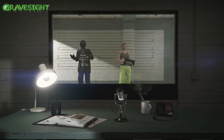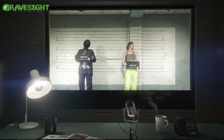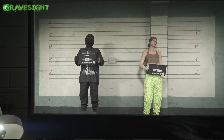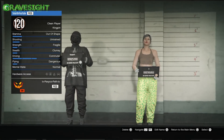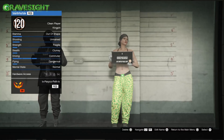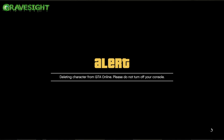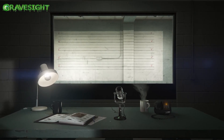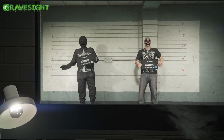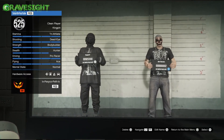Once back in the character management area, hover over your second character — we need to delete the second character. Do NOT delete your first character, always delete your second. For those on old gen PS4 and Xbox One, simply back out and it should automatically kick you to Story Mode.